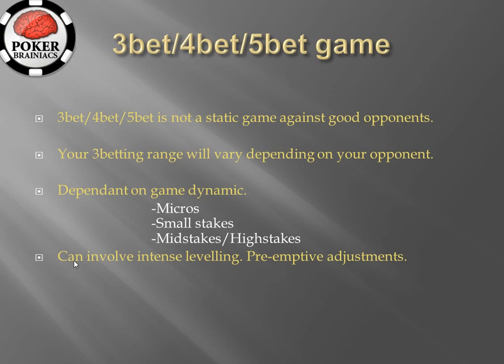Basically, it can involve some intense leveling. In some cases it may be very profitable if you are capable of making a pre-emptive adjustment. If you are playing a very good opponent who knows how to adjust to the way you are playing the 3-bet/4-bet/5-bet game, you can pre-empt how he is going to adjust and make your next adjustment just as he adjusts. This can be a very profitable strategy — difficult to implement, but very profitable if you can do it.